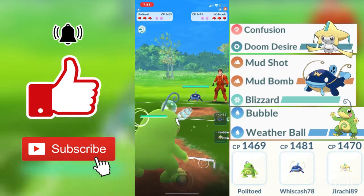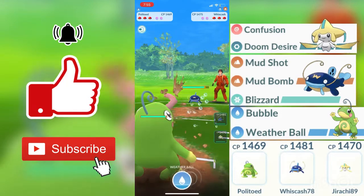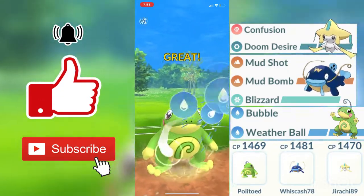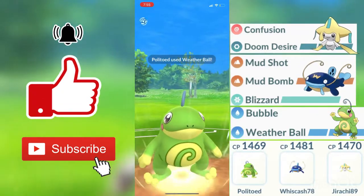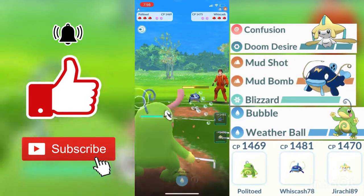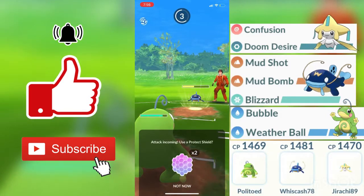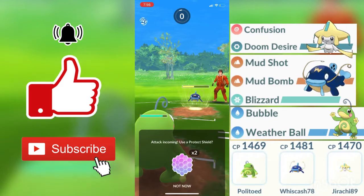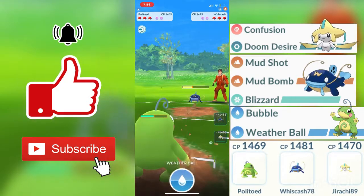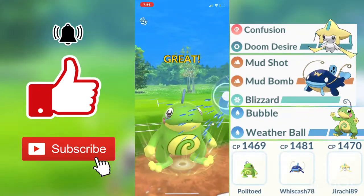For the final round, my opponent's first Pokemon is a Whiscash. Whiscash being a water and ground type Pokemon, water types do super effective damage against ground types but not very effective damage against water types, so we are going to be doing a good amount of neutral damage. Bubble and Weatherball are just way stronger than Mudshot and Mud Bomb. My opponent does get to recharge here. I know I am not going to be throwing a shield because Politoed is at pretty good health, and Mud Bomb is not as strong as my Weatherball, so I do expect another shield to come out.